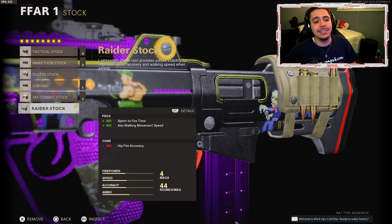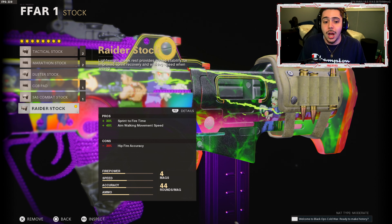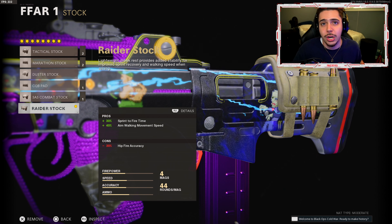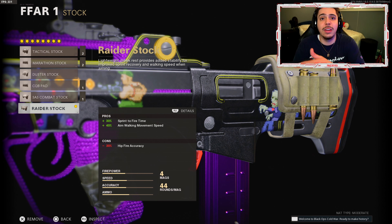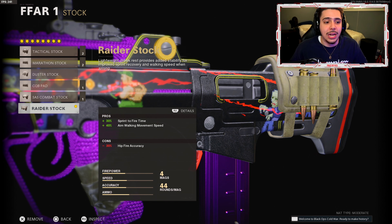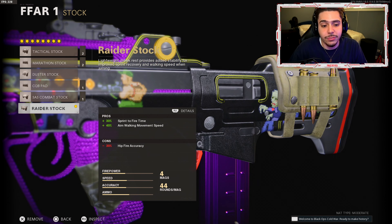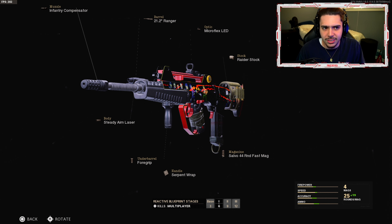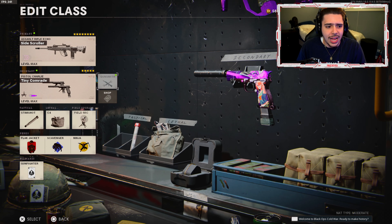My final attachment is Raider Stock — this is our mobility attachment. We get plus 30% sprint-to-fire time, so our weapon comes up quicker after sprinting, and we get plus 40% aim walking movement speed, which makes it harder for them to hit shots on us. Going back to the barrel, it knocks us down 20%, and the stock gives us 40%, so we get 20% more aim walking movement speed net. Here's an overview if you want to screenshot it — we got Dual Diamantes as our secondary.